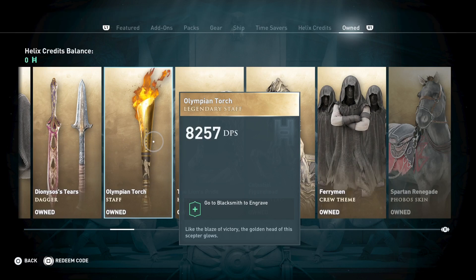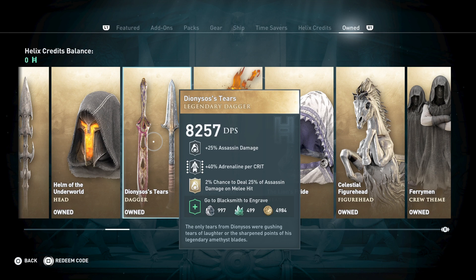The dagger gives you 2% chance to deal 25% of assassin damage on melee hit, plus 40% adrenaline per crit and 25% assassin damage — that's actually a really nice weapon.